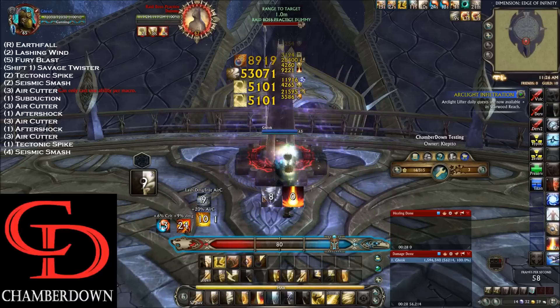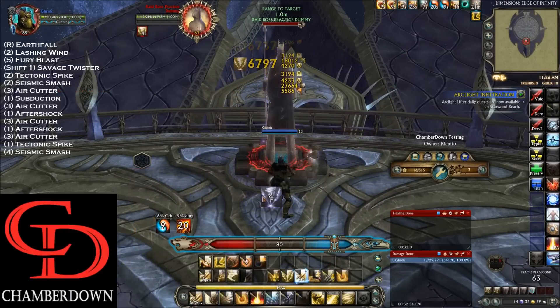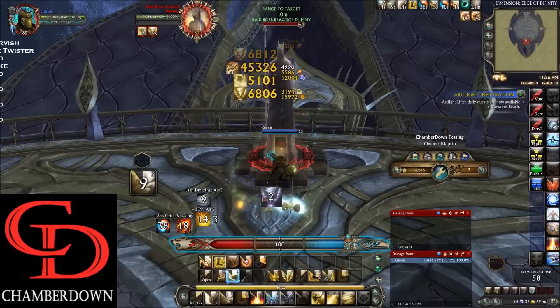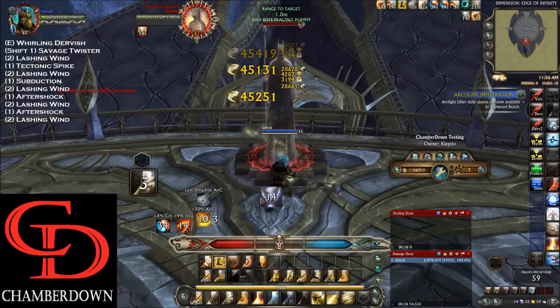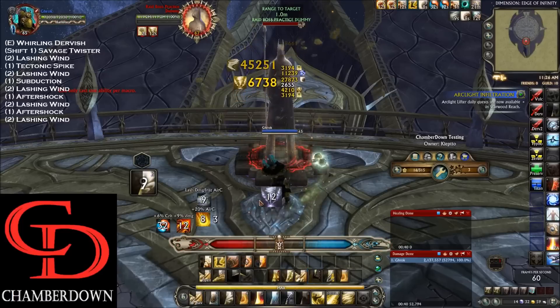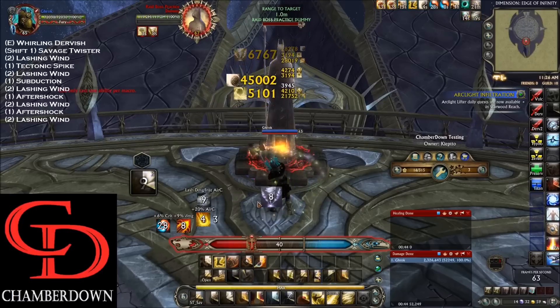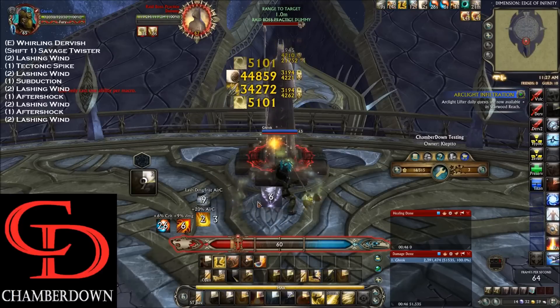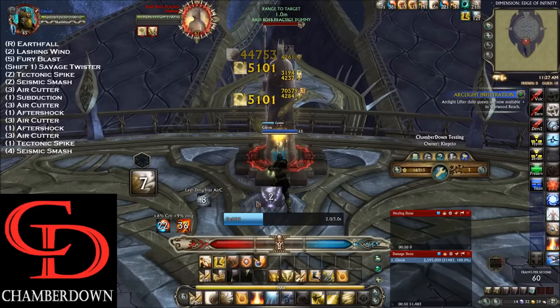So: Aftershock, Air Cutter, Tectonic Spike, Seismic Smash, right back into Whirling Dervish. Now on Whirling Dervish, do Shift-1, Lashing Wind, Tectonic Spike, Lashing Wind. The reason we're doing that 1-2 dance here is because we don't have our Primal Avatar up, so we don't want to be using extra Air Cutters like before. Once we're at 100 Fury, we use Earthfall.